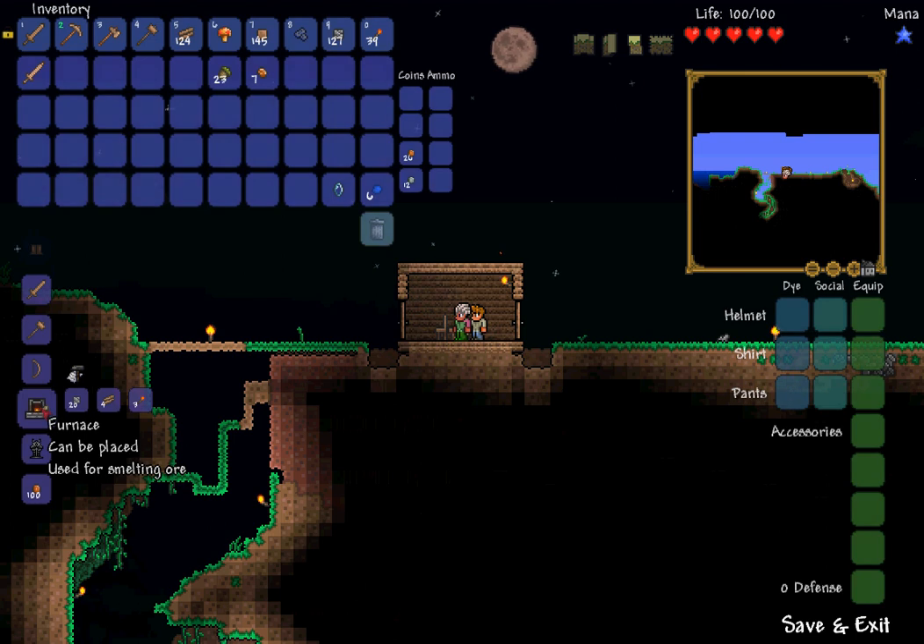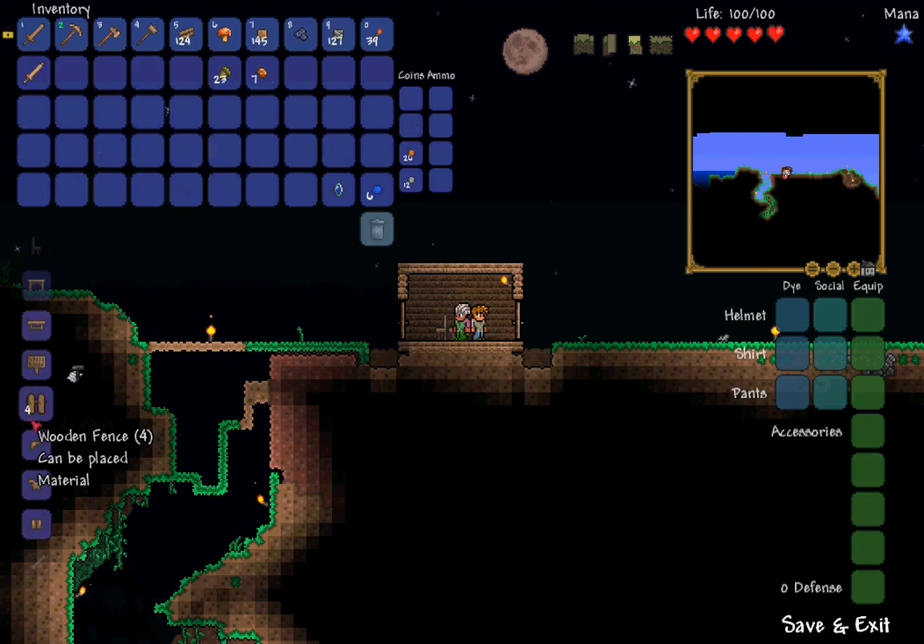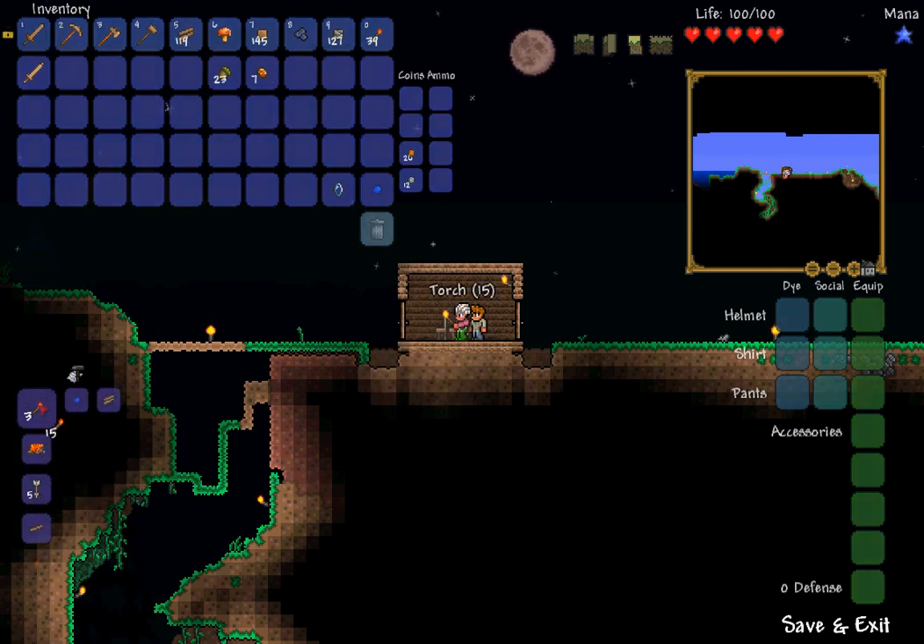We can make a furnace now. You need three torches, which is literally one gel and one wood each. We're going to make as many torches as we can with the gel we have — another eighteen torches. That's good.